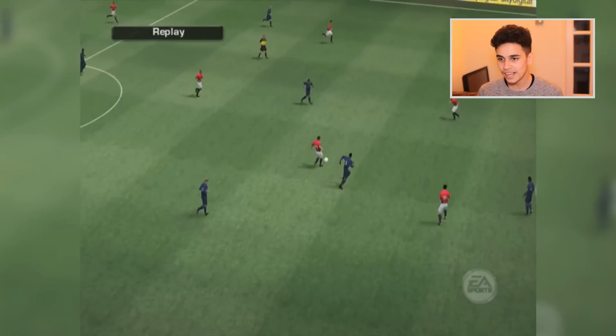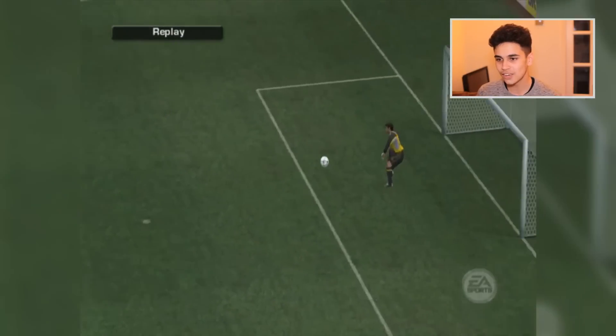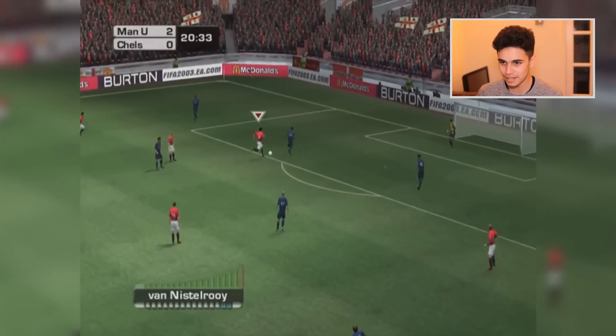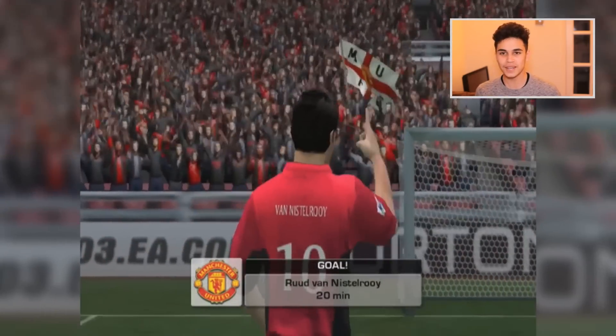Scholes is just incredible. I know I'm on Amateur but it's still good to score goals in this game. Scholes puts it past the goalkeeper and we are 2-nil up on my return to FIFA 2003. Van Nistelrooy is just going to run with it and cut inside — and it's 3-nil, 20 minutes gone!